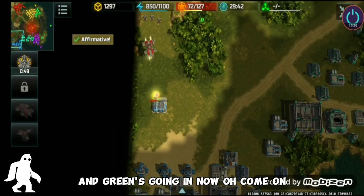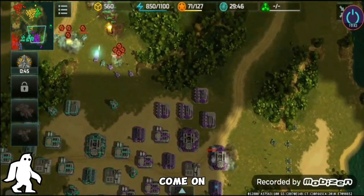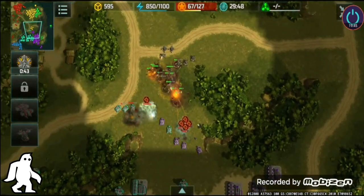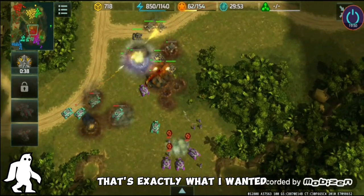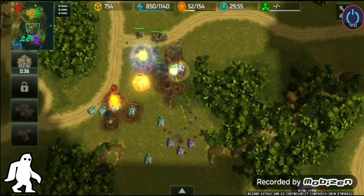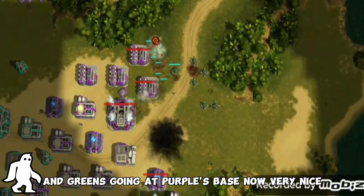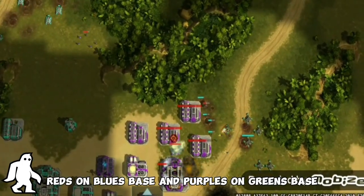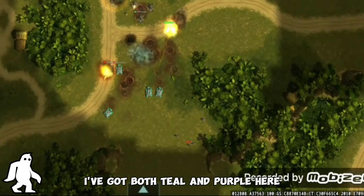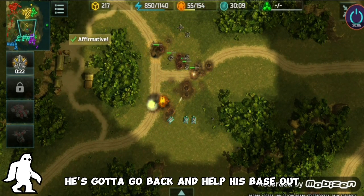Green is going in now! I've got purple and teal right here — that's exactly what I wanted. Green is going at purple's base, red is at blue's base, and purple is on green's base. I've got both teal and purple here, but purple is falling back because he knows he has to go back and help his base.